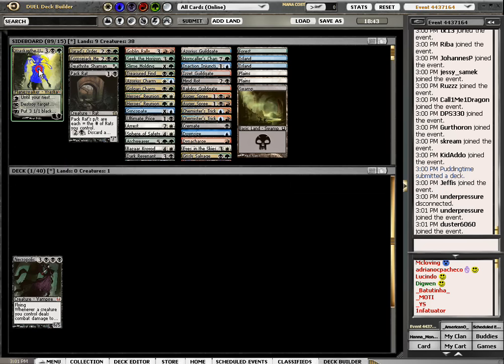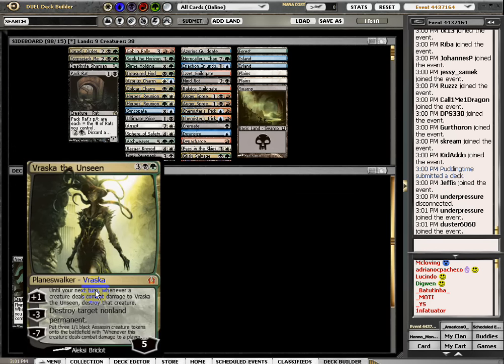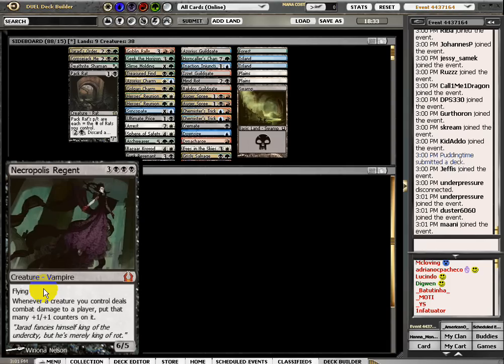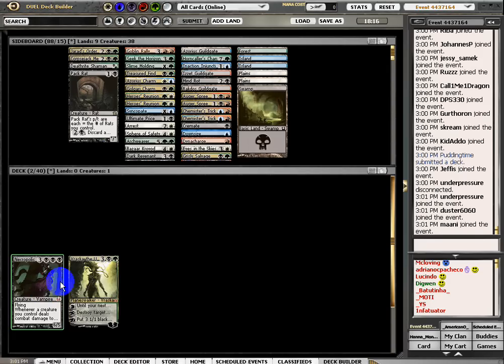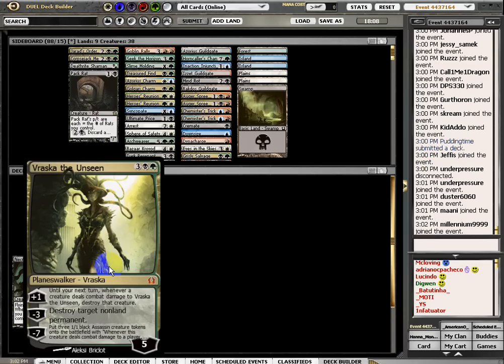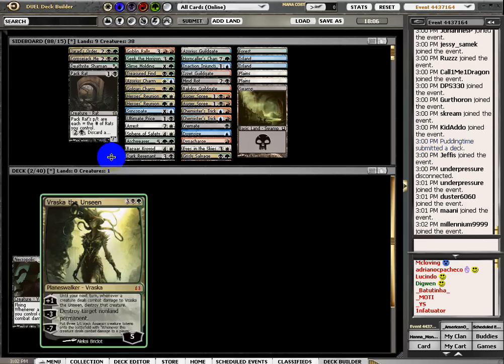Two mythics: Raska and Necropolis Regent. Whenever a creature you control deals combat damage to a player, put that many plus one, plus one counters on it. This card is just insane, very strong in limited. I don't need to tell you guys how powerful this card is.